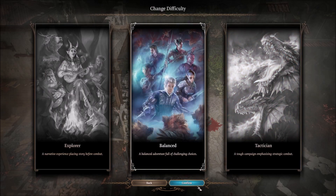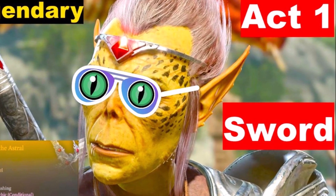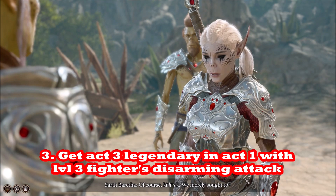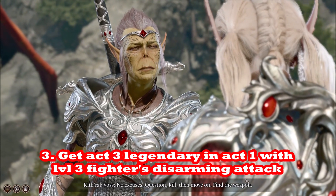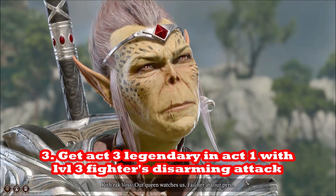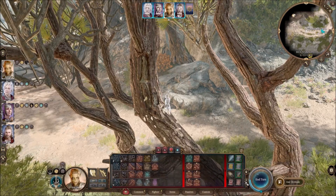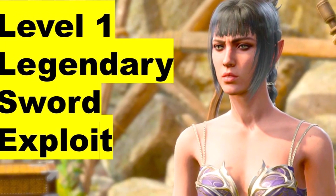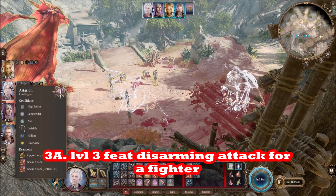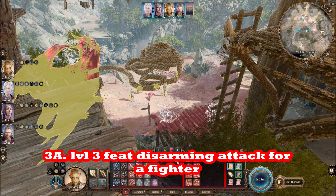Another OP exploit is getting the Weapon of the Voss at the Mountain Pass. If you haven't visited the Githyanki crash site, or if you haven't talked to him and he's flown away, you can still do this. Sneak up on him and use a disarming attack. You need a level 3 fighter — create one with Withers or respec to one — and make sure you have disarming attack. If you're using Lae'zel, use a ranged disarming attack.